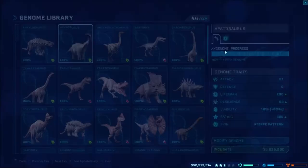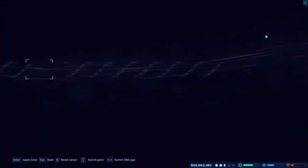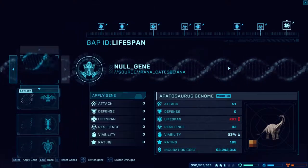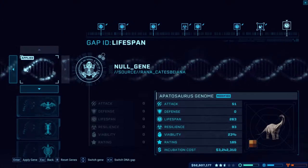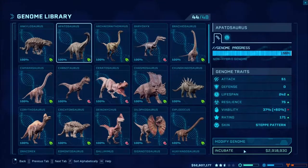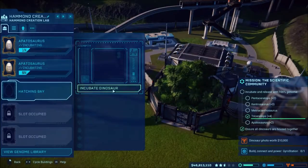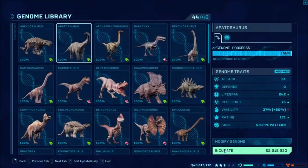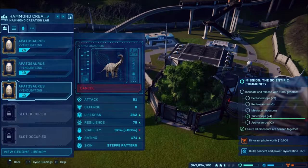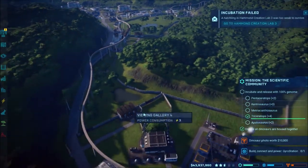We have 12 plus the 90, or actually we're at 60 right now. We'll take some of these end ones down just to increase our viability — there you go, that's going to be almost 100. We'll just do three Apatosaurus because you need three for the mission, so I will let those all incubate and then release them.